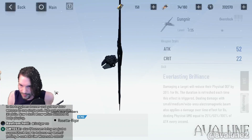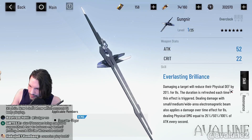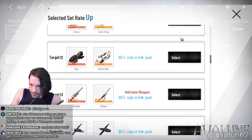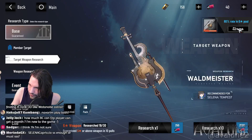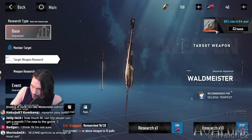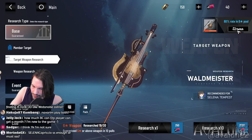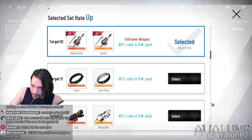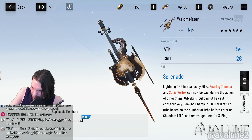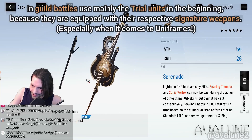Rosetta's weapon is also something you want if you have a full physical team, because it debuffs the enemy's defense even more. The effects are what actually make a difference here. For the Uniframes, this is why the Vaultmeister Selena Tempest weapon is highlighted - those weapons have the following effect: after a signature move is over, they sort the orbs into three pings, and if you don't have that, she's not usable in guild siege.